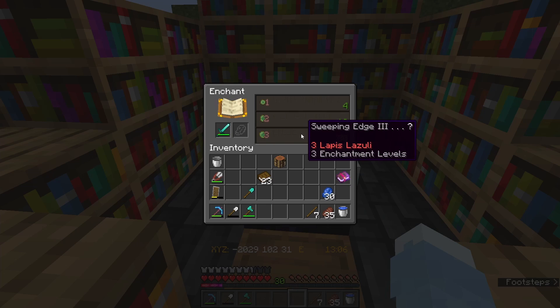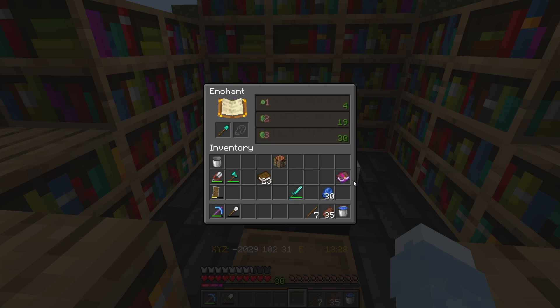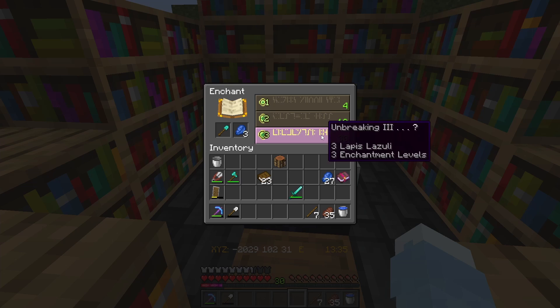Shovel? Anything cool? Unbreaking? Sword? Sweeping edge. Hmm. I don't really have sweeping edge on my swords. Yeah, that's just unbreaking again. I'm gonna go on my shovel. Yeah, I'll just go on my shovel for now.